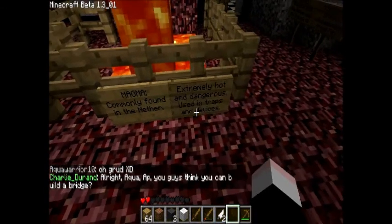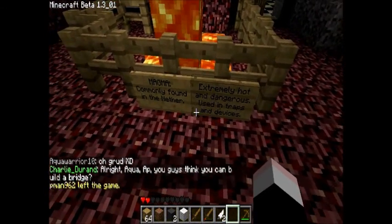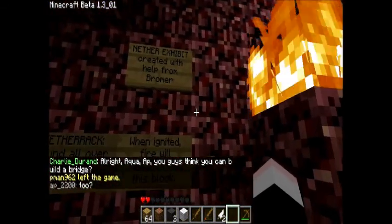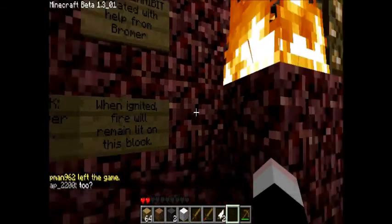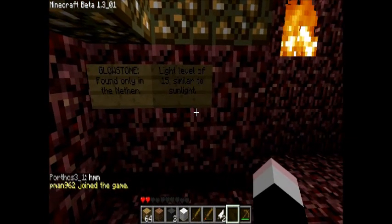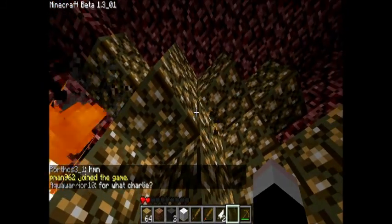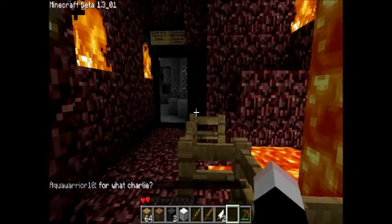Lava — magma, commonly found in the Nether, extremely hot and dangerous, used in traps and devices. Nether exhibit created with help from Broma — well done in helping. Glowstone — found only in the Nether, light level of 15, similar to sunlight. Yes, so this is actually good stuff to have — you can put it round and you don't need torches.